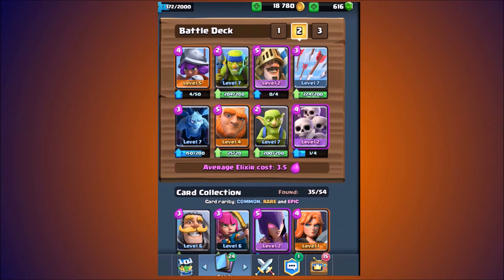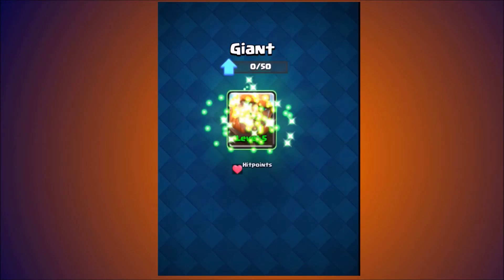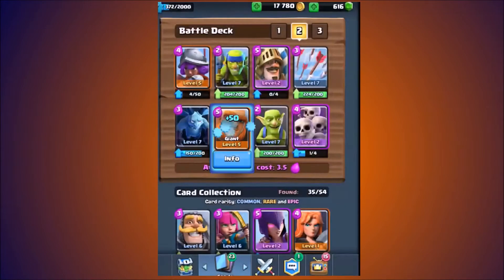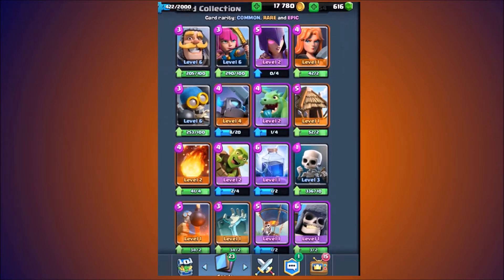Alright, we're going to be going on an epic upgrading spree. Let's see what we can do. We're going to start off this video by upgrading our Giant to level 5. Very good. He's going to get a lot more hit points and more damage, so pretty good.